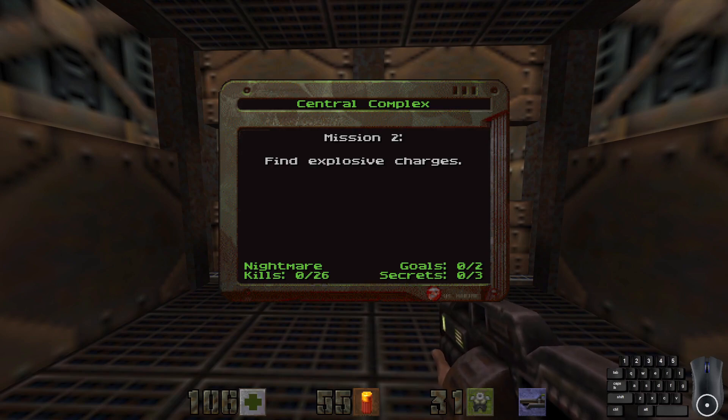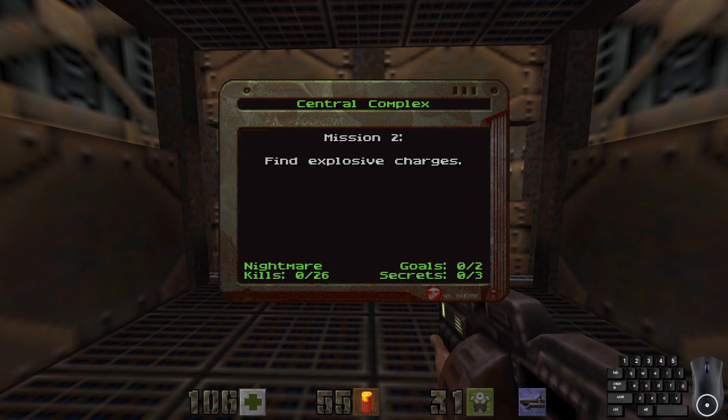Mission 2 is to find the explosive charges. 26 kills and 3 secrets. One thing I didn't really mention in the first video is there is no primary and secondary objective system — you just have one mission.